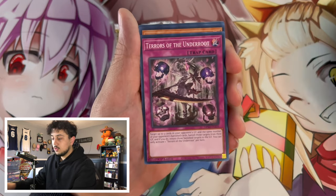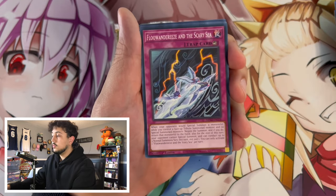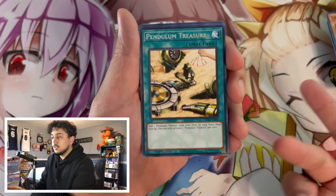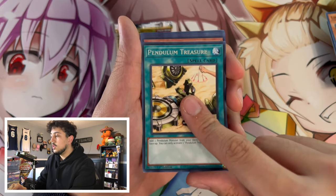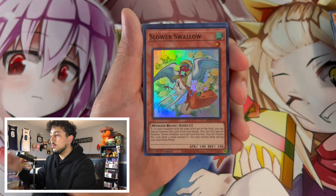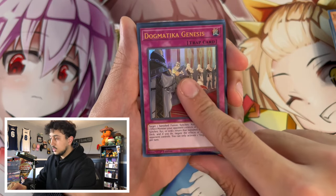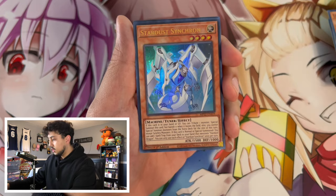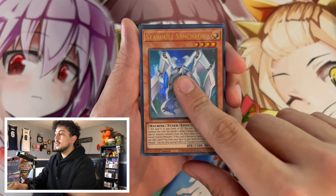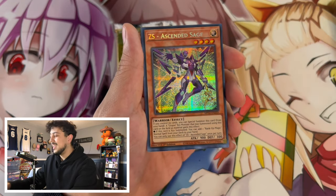I think it's always kind of cool to pull a misprint, so I wouldn't be mad if we pulled a misprint here either. There's a lot of really good cards that I kind of want to pull now that I'm talking about it. We got a Slower Swallow. Dogmatica Genesis. We got a Stardust Synchron — this is a good ultra rare. Let's get that Diviner. Nope — I saw the monster, I thought it was a Diviner.